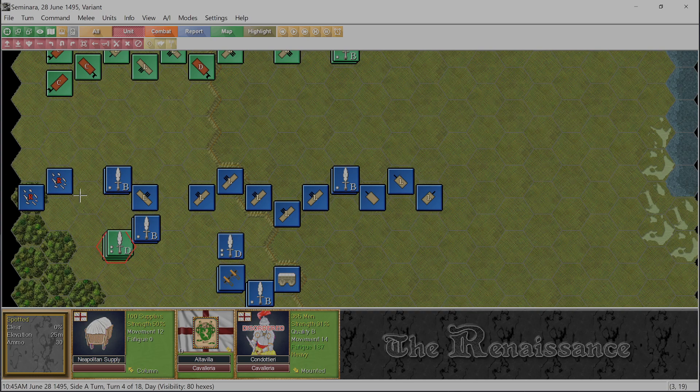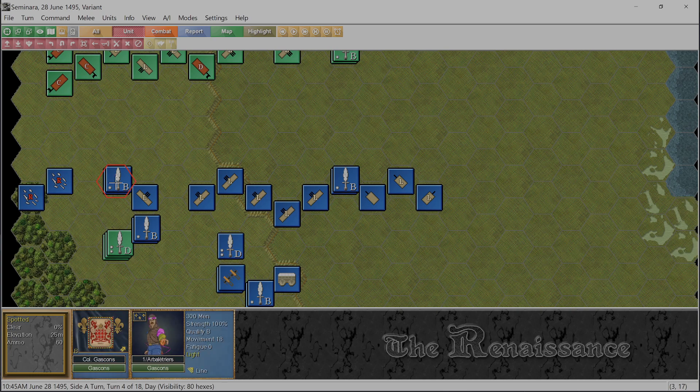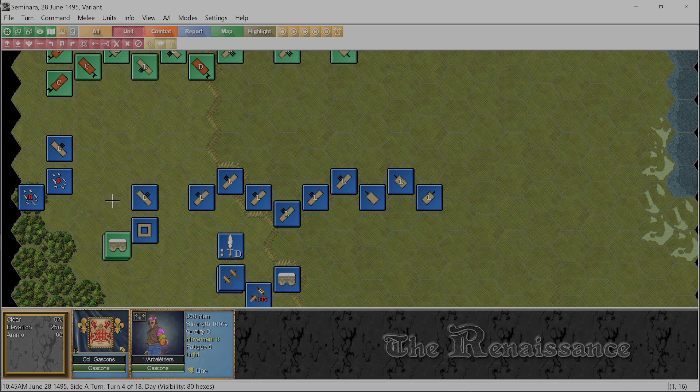What do we do about these 365 men? What do we do about these routed units that this cavalry is going to come down and absolutely ruin? We've got to protect them. I believe if you're in line you can actually move and they'll keep their facing - let's find out. Yes they can! We're gonna go here. Yeah, this is bad for the French.